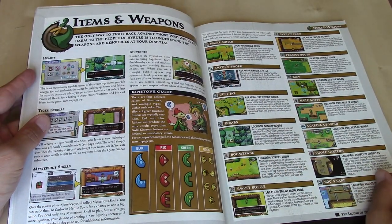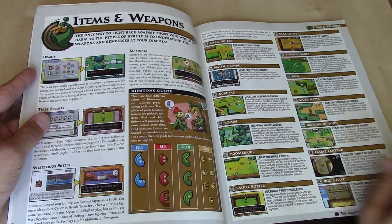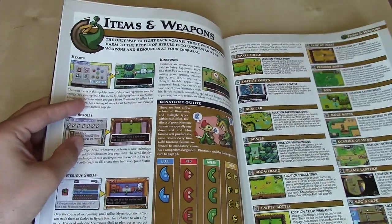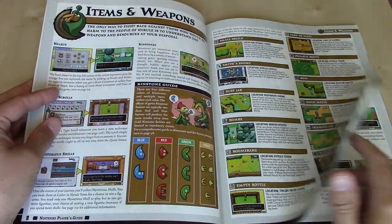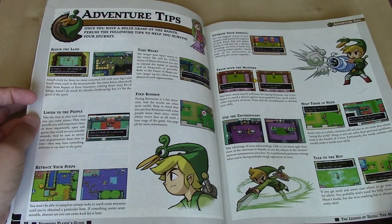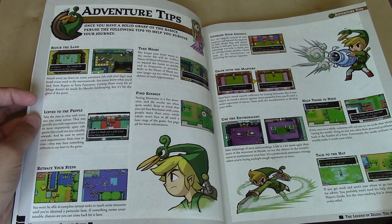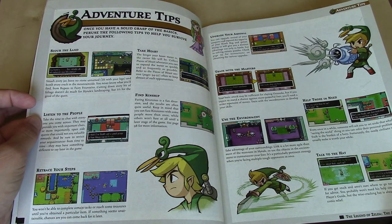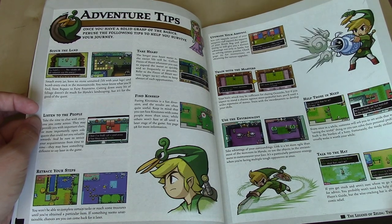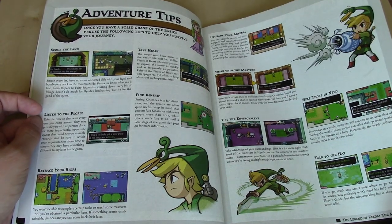Items and weapons — quite a few in this game. The gust jar was pretty much what was featured; there's Link with his gust jar and Ezlo on his head. A lot of different weapons and items in this game. Adventure tips: scour the land, take heart, listen to the people, find kinship, retrace your steps, upgrade your arsenal, train with the masters, use the environment, help those in need, and talk to the hat.